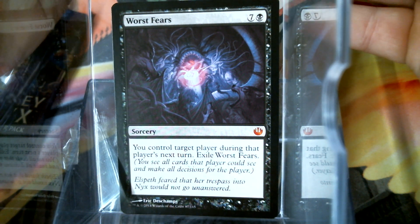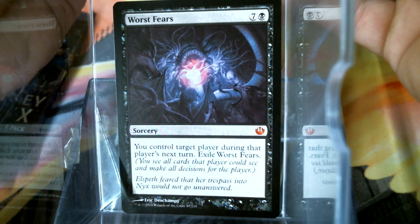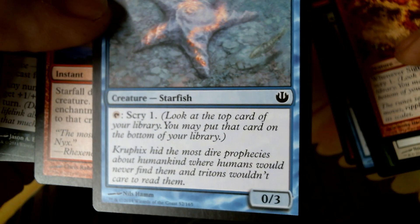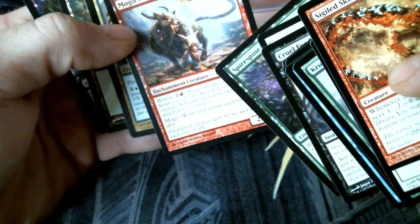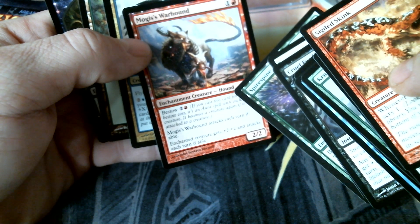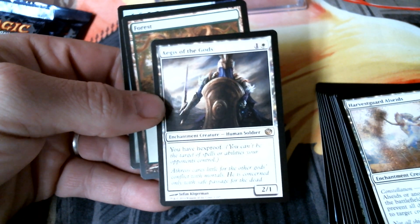Let's see what else we got here. I don't think there's any commons or uncommons that I'm absolutely looking for. You'll see Starfish — that could be a thing. And a lot of these bestow creatures — it seems like I'll look for them quite a bit when building decks. Okay, so it's only gonna miss on Worst Fears.